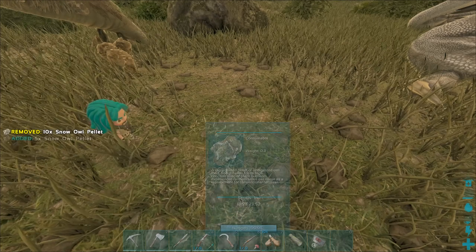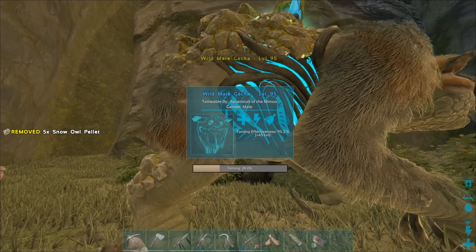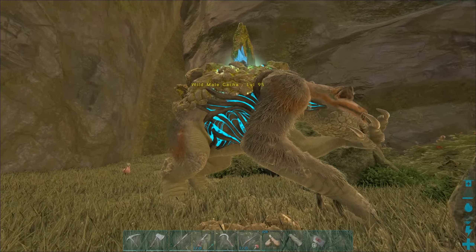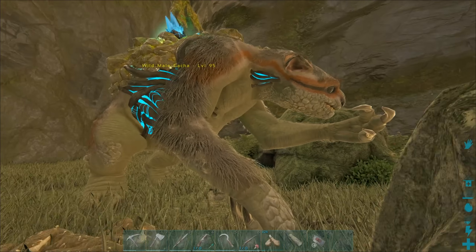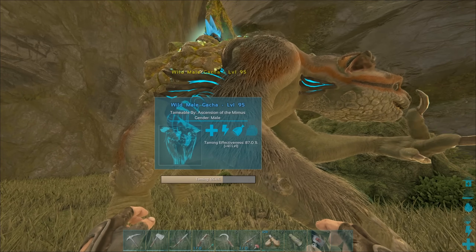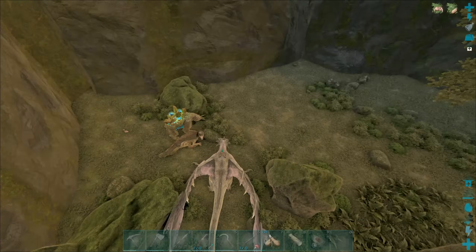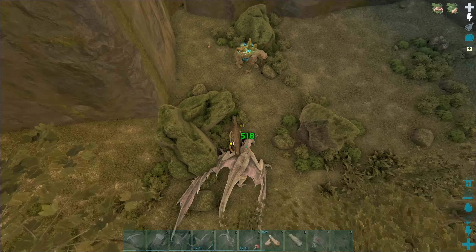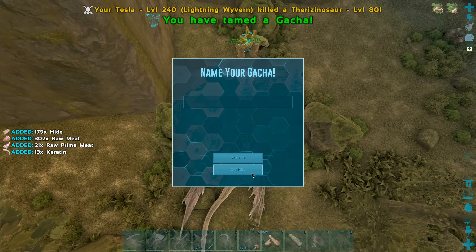What's wrong with the other guy? Is he full? Owl pellets are one of the most effective things to feed them, but not the most effective - I think the most effective thing is tech structures, and I'm not doing that. I'm fine losing the levels on them provided I can still manage to actually tame them without spending tons and tons of resources. And we got him!